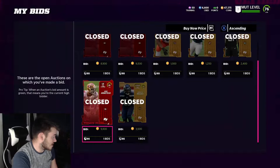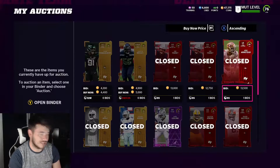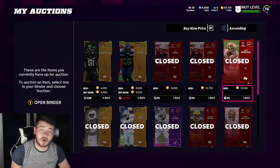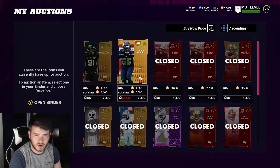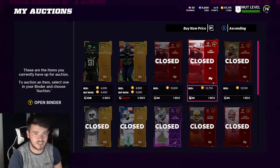I did the same exact thing with an Eric Armstead — I bought that card for 9,900 coins and sold it for 13,500 coins. It doesn't seem like a lot, but for day-one Madden, 1,000 to 2,000 coins in profit per card is actually very good. Golds are a little bit harder to snipe, but I think 80 to 81 overall is going to be your bread and butter to make coins this year.